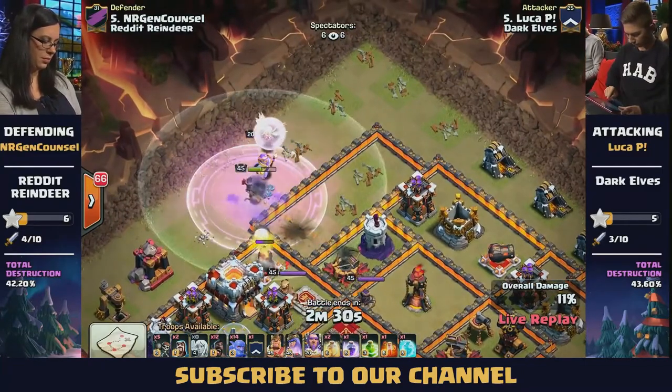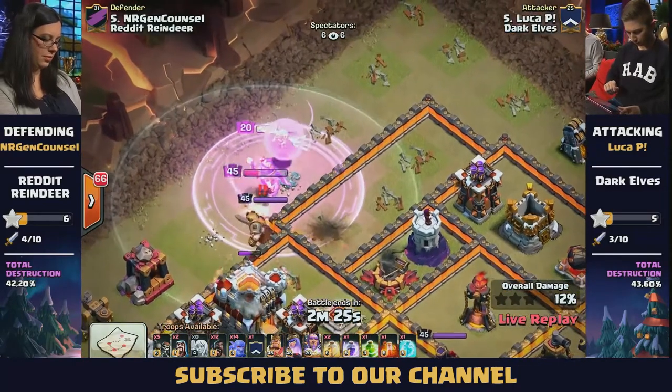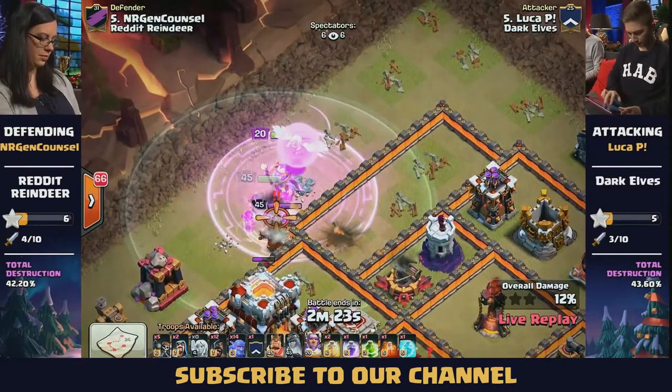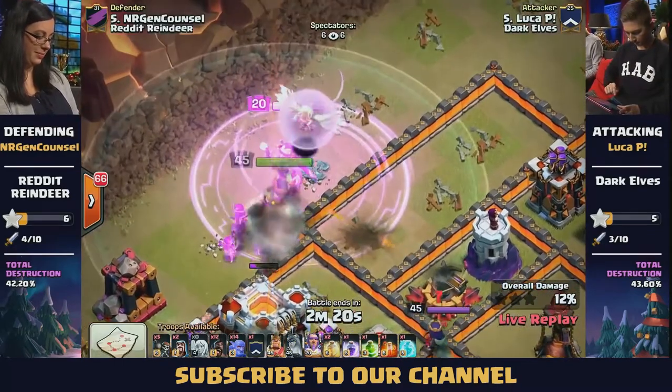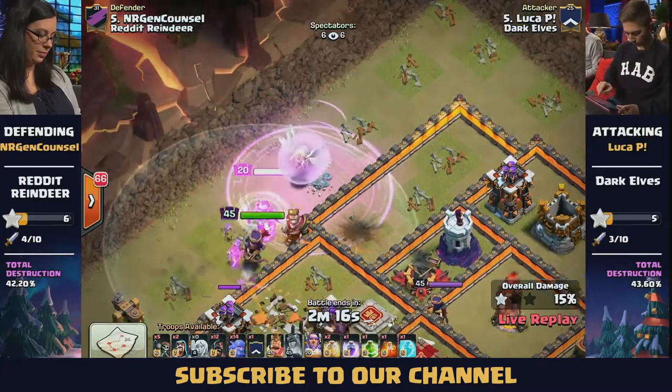And you've got the Grand Warden there. There's a Rage Spell to keep her up, and she's obviously about to face the level 45 Barbarian King. He comes out to meet her and smash her in the face with his sword — that's going to hurt. And he goes down. Love that Rage Spell helping out the damage output, and of course, critically, the healers.